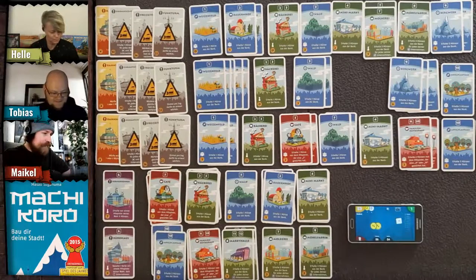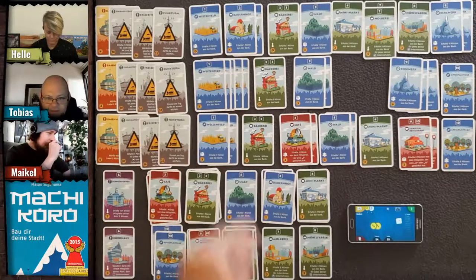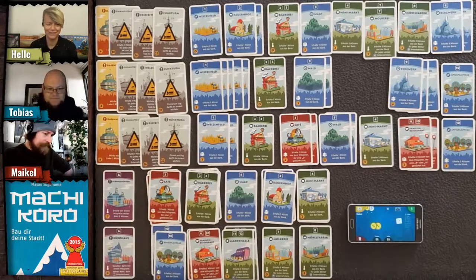Tobias rolls a red card number — five coins go to Helle!